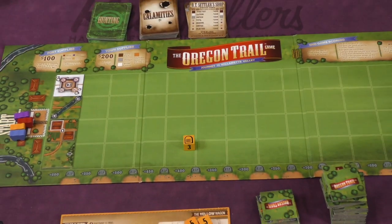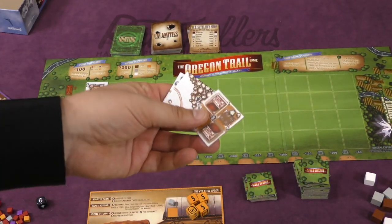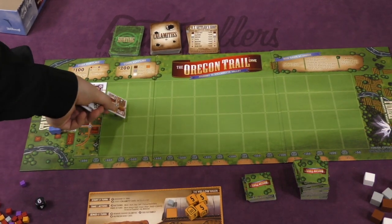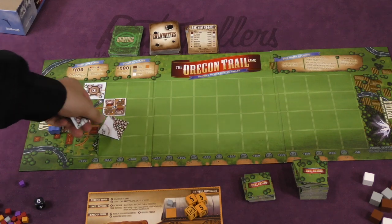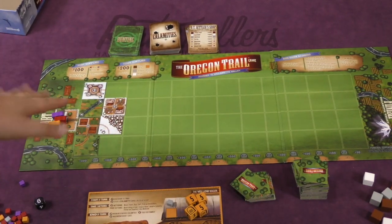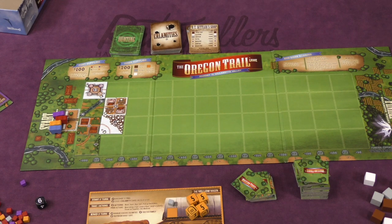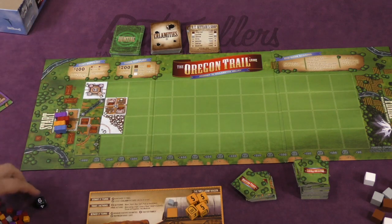So on your turn, the first thing you'll do is discover a trail. Players will have some tiles and they're going to be putting out another tile here on the board, connecting them. You have to kind of build out evenly — you can't have one long shoot here. And there's no rules like in Carcassonne where things have to match up, but having them match up will probably help you.